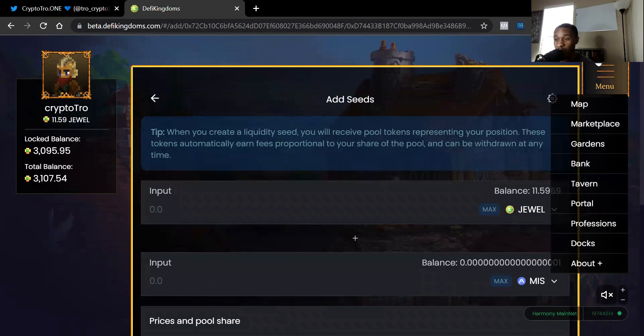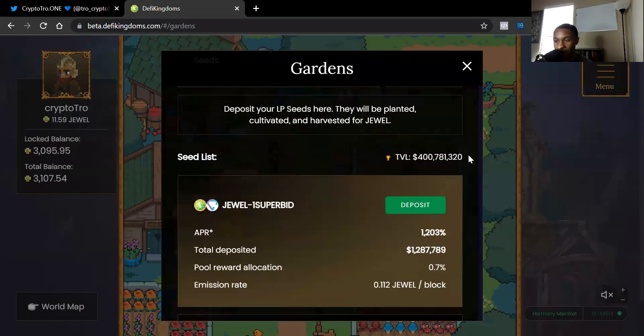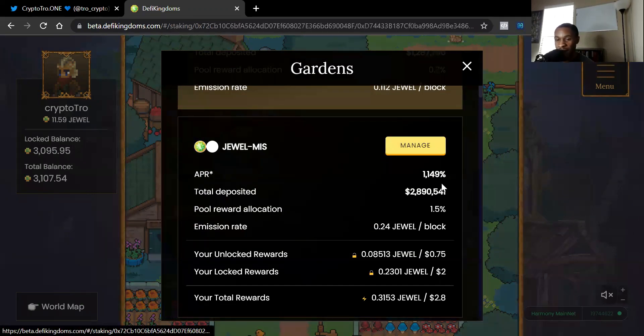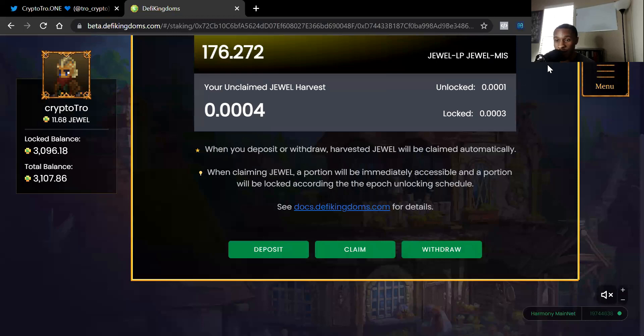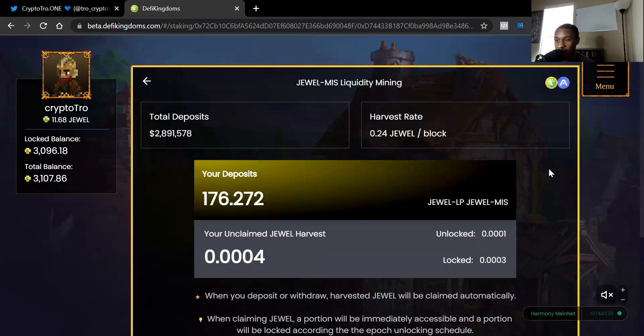Now go back to the Gardens and then to the Seed Box. A lot of people create the liquidity pool tokens but never deposit their liquidity into the actual pool — you have to actually deposit. I just created a liquidity pair with Jewel and MISS. Hit Manage, then scroll down to Deposit. I have 80 tokens available to deposit — hit Max, then Deposit. Now I have 176 Jewel/MISS liquidity pool tokens.